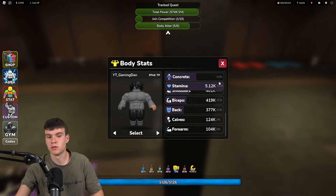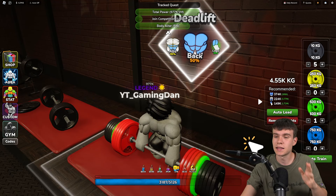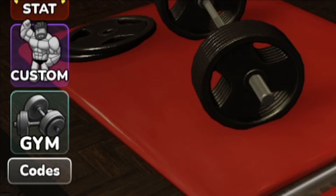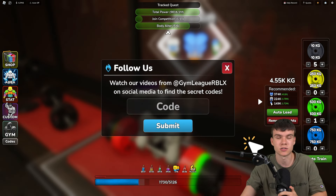For those not already in Gym League, to claim codes you're going to want to go to the left, click on where it says 'Codes,' and then the code menu will come up. These codes are in no particular order, so let's go on into it.